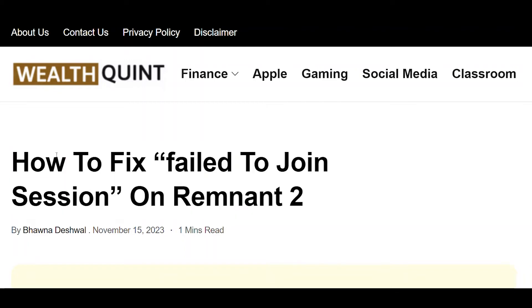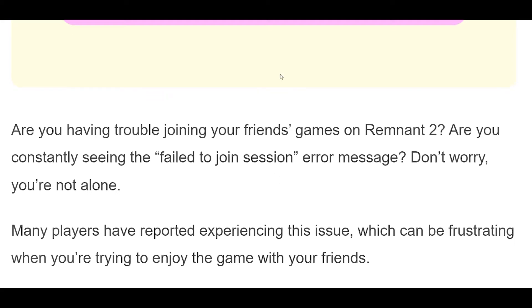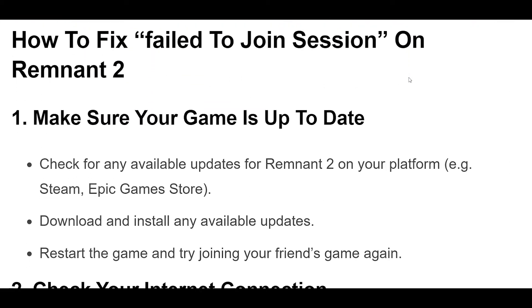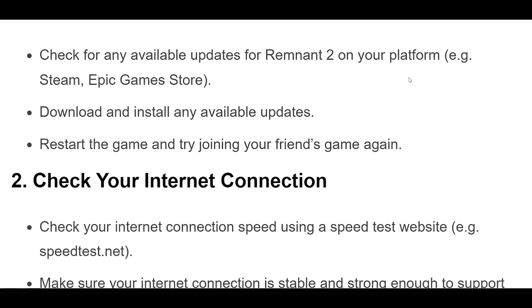How to Fix Failed to Join Session on Remnant 2. Step 1: Check for any available updates for Remnant 2 on your platform, e.g. Steam, Epic Games Store. Download and install any available updates. Restart the game and try joining your friend's game again.